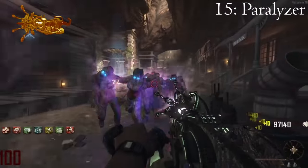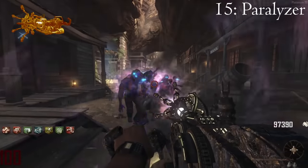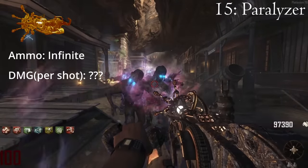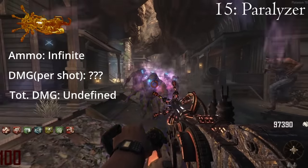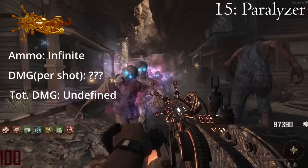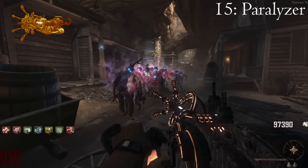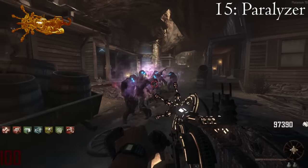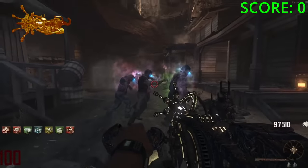Moving on now to the Paralyzer. This gun slows down zombies before popping them and can let you fly up onto ledges and roofs. It was hard ranking this weapon because it has infinite ammo and by extension technically infinite damage. However, after testing on round 100, it'll take a very, very long time to kill anything with this gun, so I'm going to treat it like it can potentially kill zombies but you likely will never kill anything. I gave this weapon an orange rating because it can potentially let you fly away from danger, but it's really dangerous.